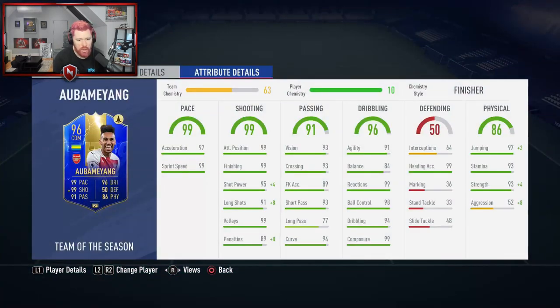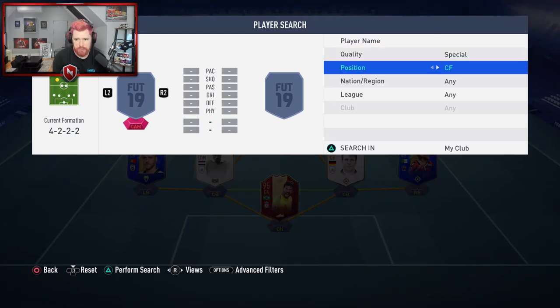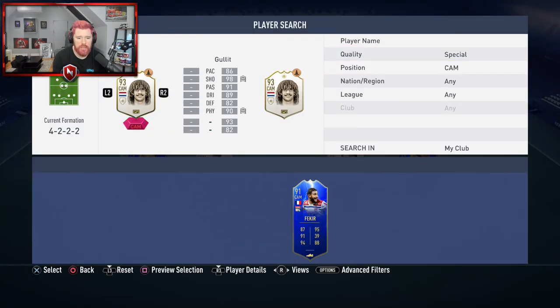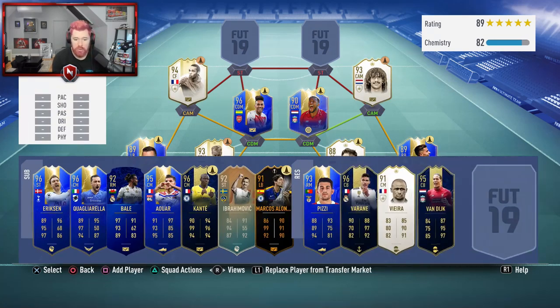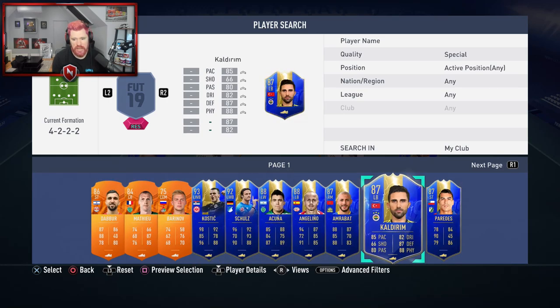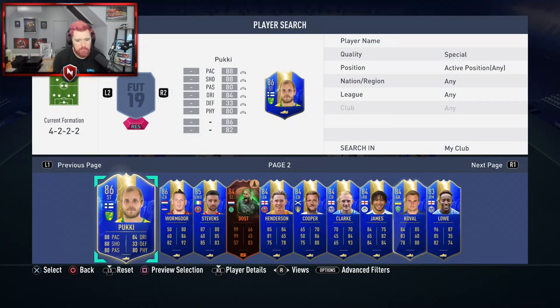Even though the meta in FIFA favors really tall, high-rated players with good strength and body types, this Wijnaldum card might have that Kanté-esque feel of just being a little ball terrier in midfield. It's a shame I didn't give him a chance. Obamyang comes in with a Finisher chem style — attribute card needed on him too because of the weird upgrade system. At the first CAM spot we've got a center forward, Thierry Henry, and in the second CAM spot is the main man Ruud van Nistelrooy.